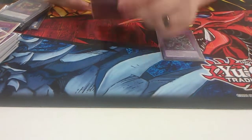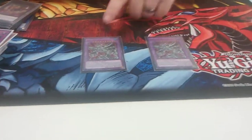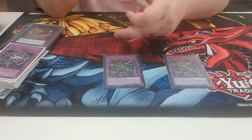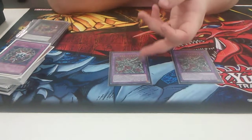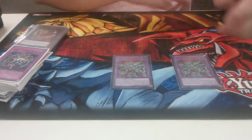And then this dude — Egyptian God Slime — he's pretty good. This is what you tribute off the Metal Reflect Slime for. This special summons, and his effect is he can't be targeted by battle. Your opponent has to target this for attacks and card effects, so they can't mess up your Slifer the Sky Dragon or your Megaclops. He's also 3,000 ATK. And his last effect is he can be tributed for a monster that uses three tributes — so, a God card, all by himself.